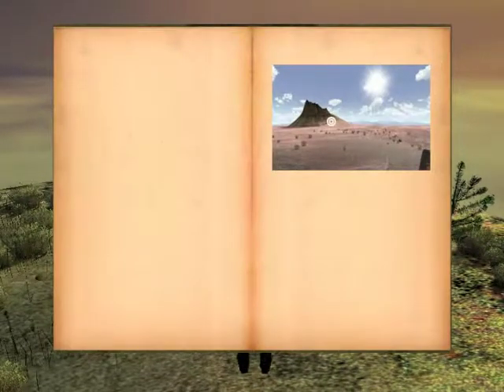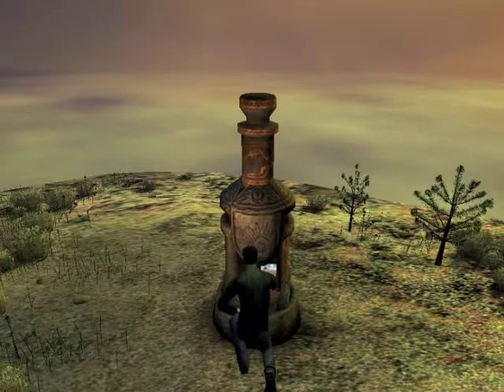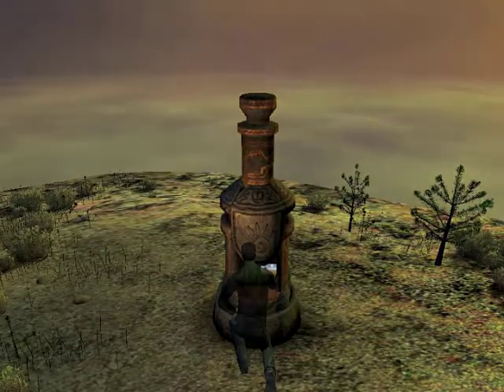Here we are. Pillar which appeared in Relto. We've got the cleft. This is where you would start if you were doing single-player. I just fell off of a cliff. Really now? Yes. Good job, dude.